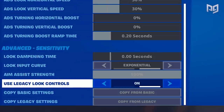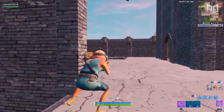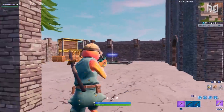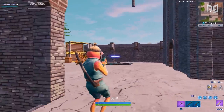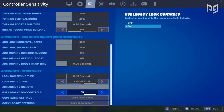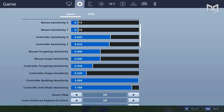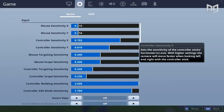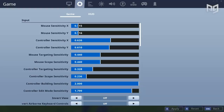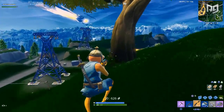The last setting covered here is 'Legacy Look Controls.' Legacy aiming is essentially a throwback to the old aiming system for players who aren't comfortable with the new one. Switching legacy on will gray out the entire new sensitivity tab and open up the old sensitivity columns. This is always an option, but we highly suggest using the new system as it's more comprehensive and allows for much better aim control, plus the aim assist is better.